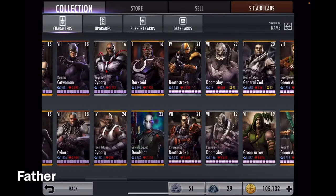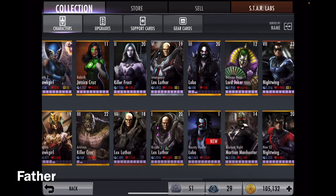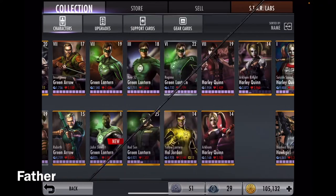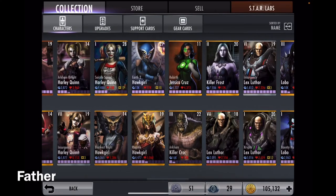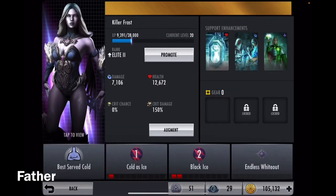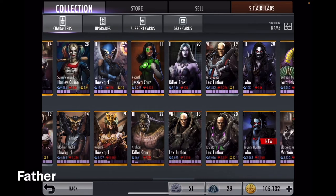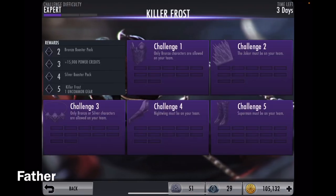Now I have to do the expert difficulty, but first I want to promote her. I had two copies — this is my third, so she's Elite 2. I always forget the ranking system — it's rank, not level or stage. Elite 2. For the expert difficulty I'm going to get her to Elite 3.